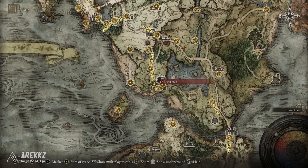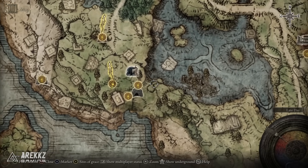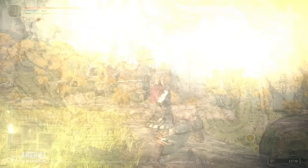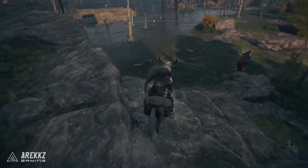For this one, what you want to do is firstly turn your attention to the first Site of Grace — pretty easy, right at the beginning of the game. What you then want to do is go to the right and you'll see a sort of ruins over here. This is just down by the lake, very near where the dragon will also spawn, so be careful where you're running.